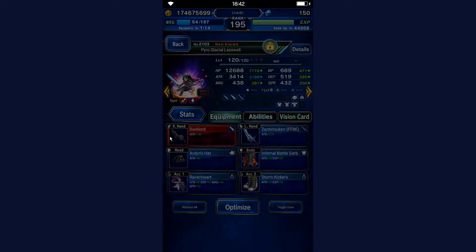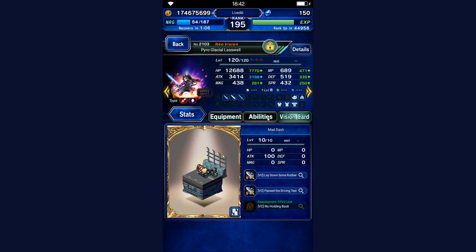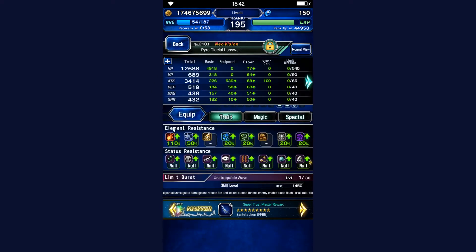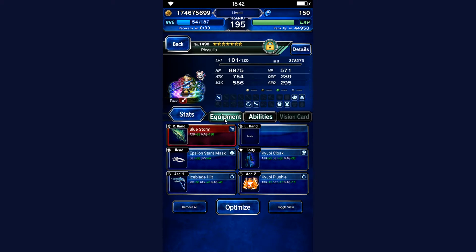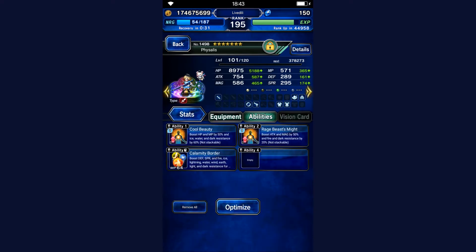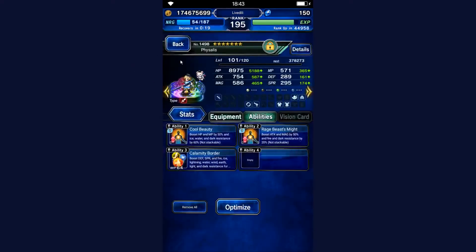Laswell has the best gear out of this whole team. He has Cloud's vision card and sports 300% demon killer. He only has 50% ice resistance so he's a little squishy in that regard, but since he's Neovision he should be fairly okay. Last but not least we have Phycelos — she's on Carbuncle, which is important for the last boss because we are going to dispel him. She's also here to chain with Laswell, and I gave her Calamity Border to boost resistances by 40% every second turn.